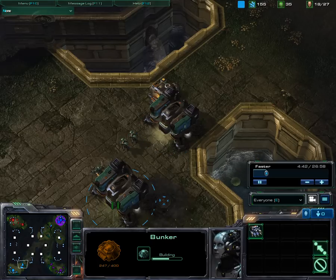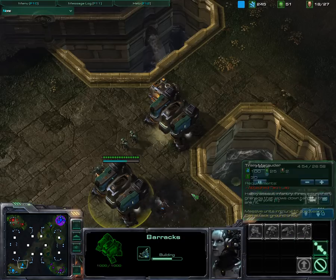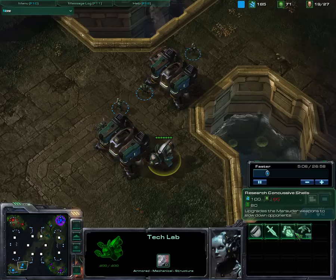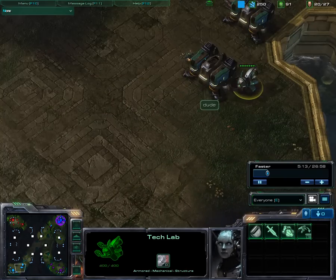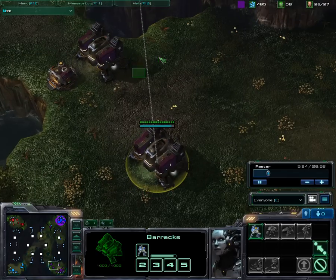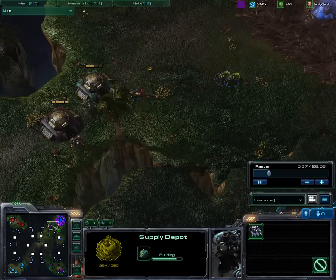My ally is building a tech lab, so he's able to build marauders and reapers. Ghosts you need more for that — a ghost academy. He can also upgrade that stuff, although I think it's a bit early for that. He has two barracks and double gas. I also have two barracks, but no additional building because I was more thinking about switching to mech. Double gas for me as well.